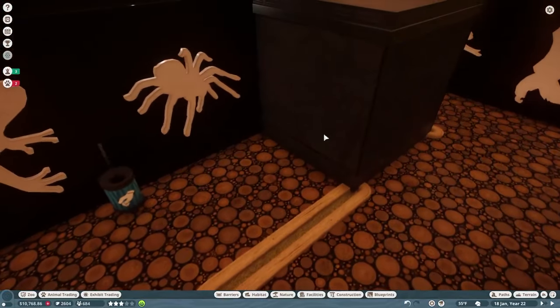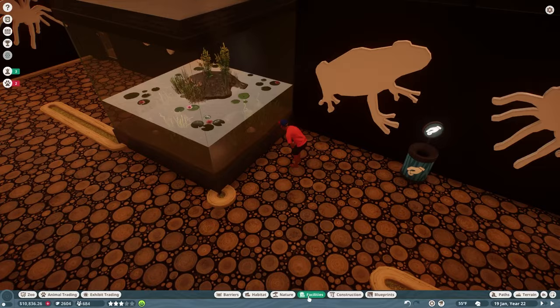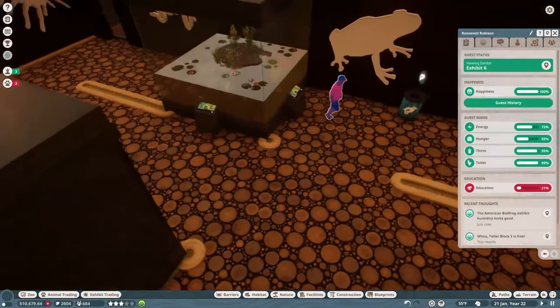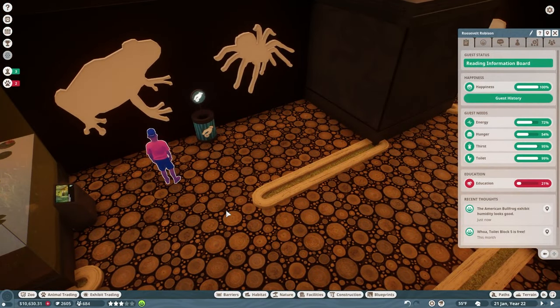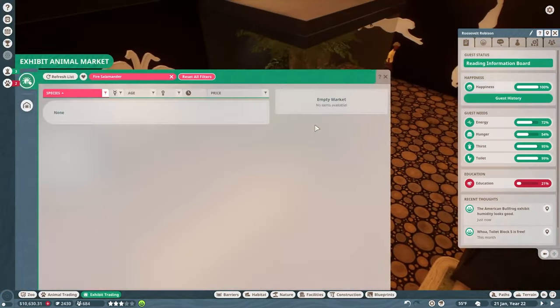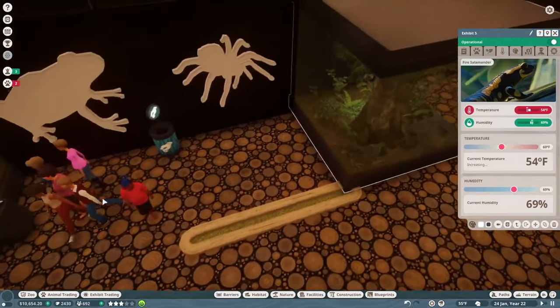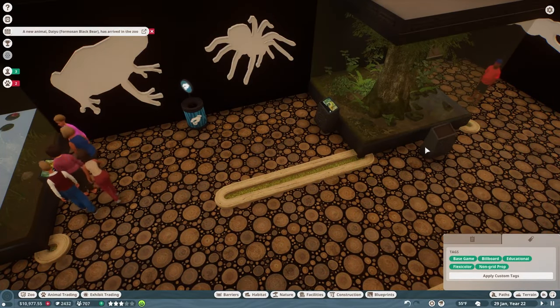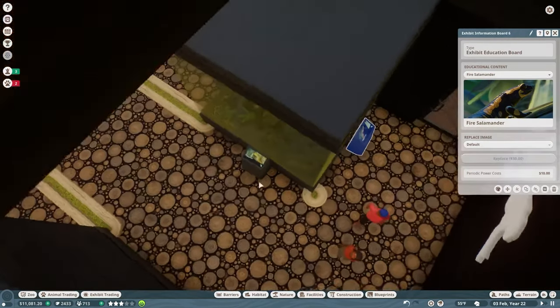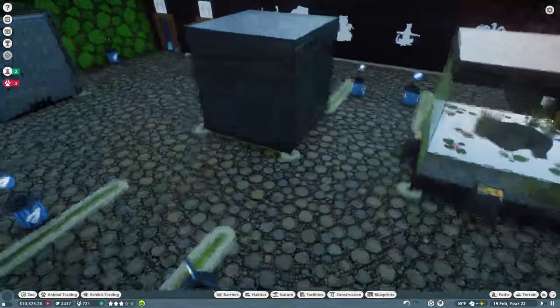We've got our American bullfrog now and already have one guest looking at them. The next exhibit animal is one of my favorites - we'll adopt both and send them right in here. Let me get the temperature just right for the fire salamander, dial it up a bit, and put down some education boards all the way around. Let's check on the fire salamander - yes, we can increase the temperature just a little bit more to make it happier.